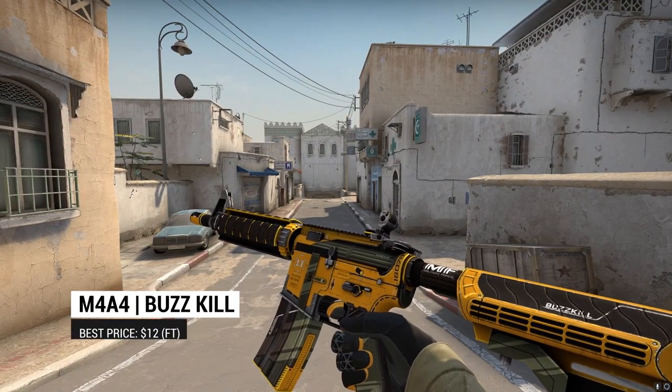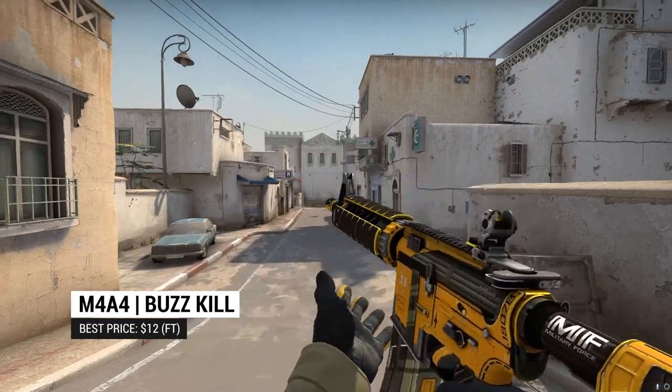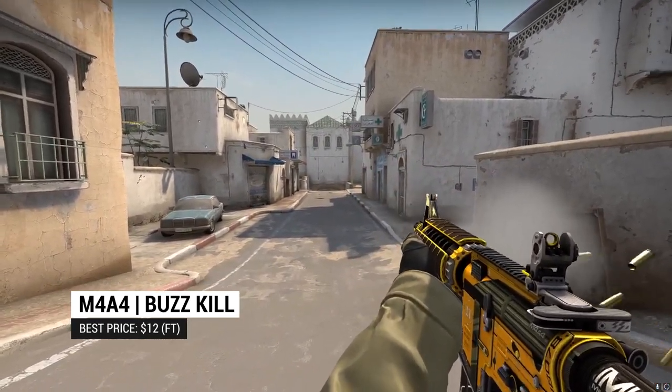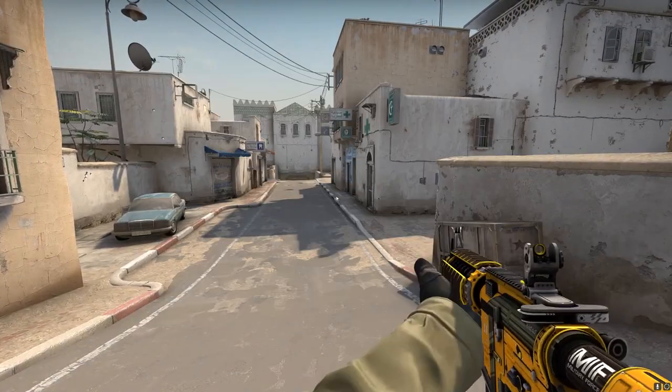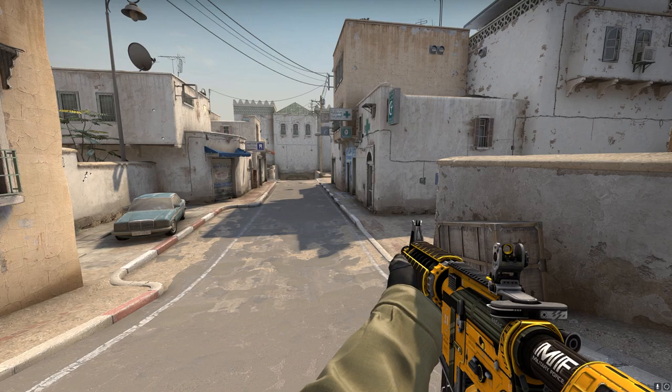For the M4A4, we have the Buzzkill. We could have gone with the Howl, but the Buzzkill's a slightly better fit when it comes to the color, if a bit thematically lacking. With the M4A4 suffering from a lack of really clean skins, if you prefer aesthetics to functionality, you might be tempted to keep the silenced M4 equipped.